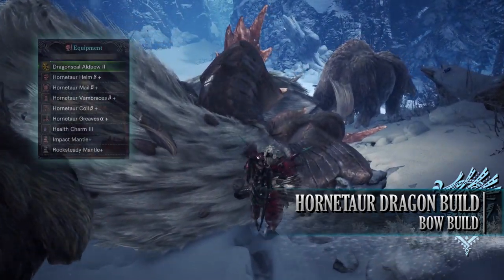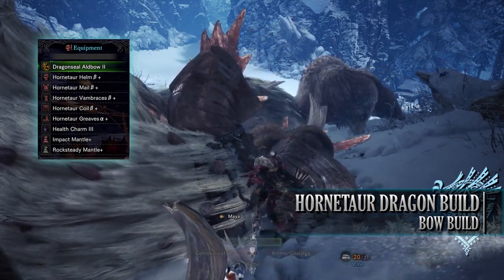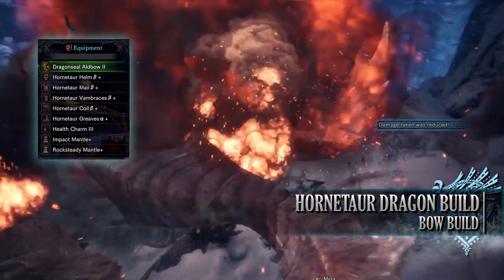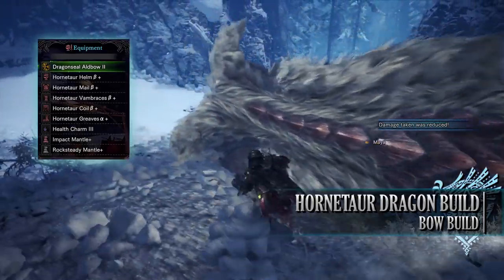For this build I use the Hornetaur set: the Hornetaur Helm Beta, Hornetaur Mail Beta, Hornetaur Vambraces Beta, Coil Beta, and Greaves Alpha, and I'm using a Health Charm 3. For my bow I'm using the Dragon Seal Ald Bow 2, which is the weapon in the dragon bone tree. You may not have upgraded it to this point as of yet.